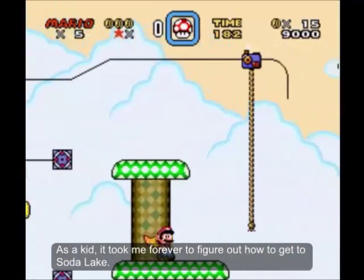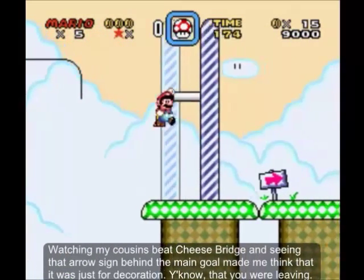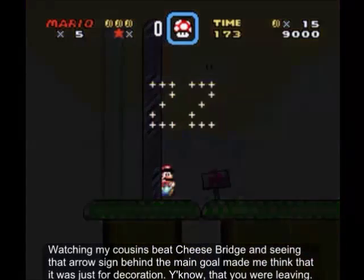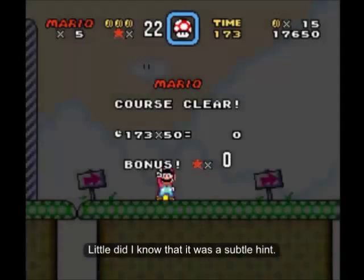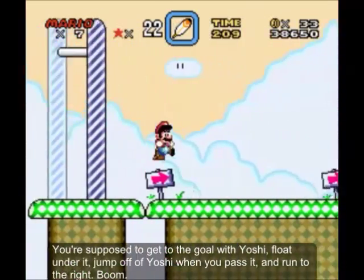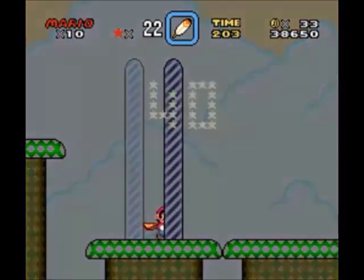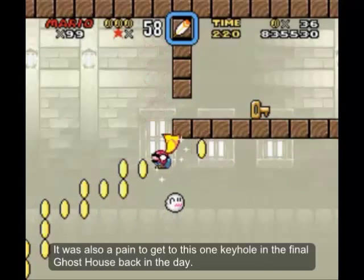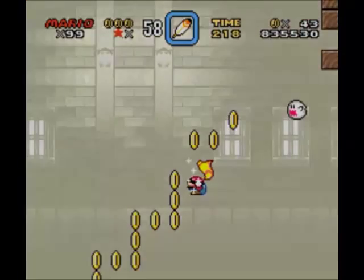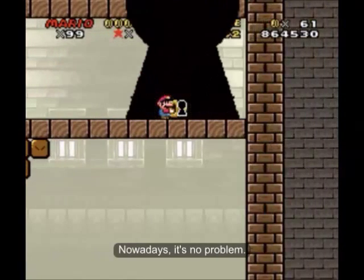As a kid, it took me forever to figure out how to get to Soda Lake. Watching my cousin at Big Bridge and seeing that arrow sign behind the main goal made me think it was just for decoration. But it was a subtle hint — you're supposed to get to the goal with Yoshi, float under it, jump off Yoshi when you pass it, and run to the right. Boom. It was also a pain to get to the keyhole in the final ghost house back in the day; I just couldn't get the trail of coins to line up right. Nowadays it's no problem.